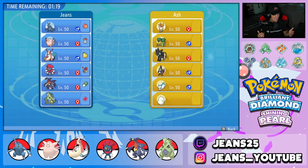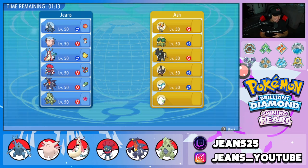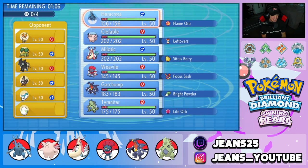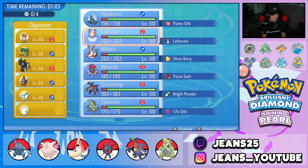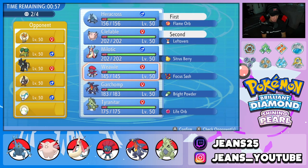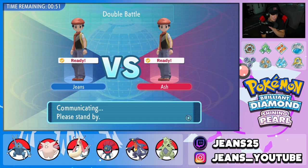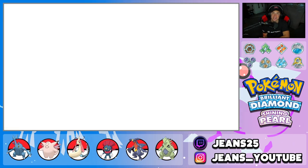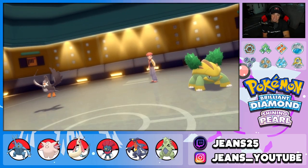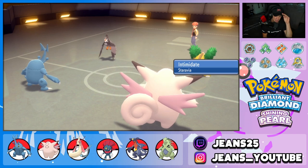Final battle coming at you guys. I don't know if this team is gimmicky or not — he has Luxray, Pachirisu, Staraptor, Grotle, and Ponyta. I don't know if this guy's just early game or trying to do something crazy, but I'm going to fight this battle. I'm going to lead Heracross and Clefable, then bring Tyranitar in the back. I am on a time crunch though — I've been looking for battles for over an hour and nobody wants to play today.